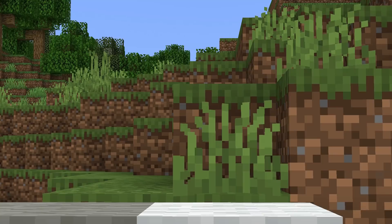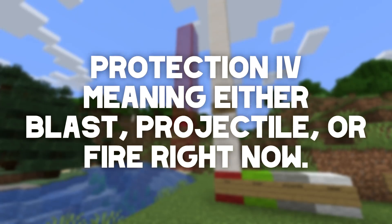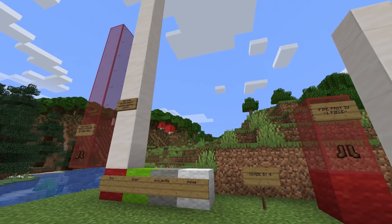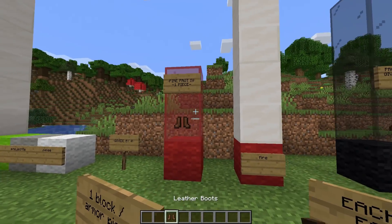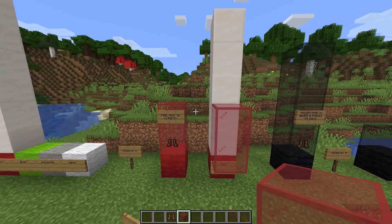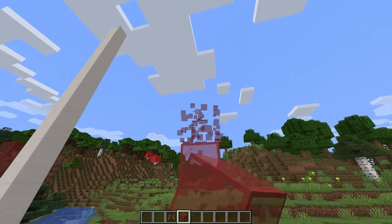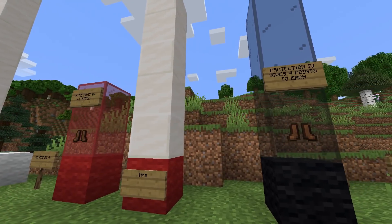We have three columns: fire, blast, and projectile. I'm also adding melee as an important damage type. One piece of protection four armor grants eight points of that specific protection type. To make this simpler, divide everything by four — so fire protection four on one piece gives us two blocks on the smaller model. Boots, pants, chest plate, and helmet all with fire protection four would give way more than enough fire protection, but no protection against anything else.